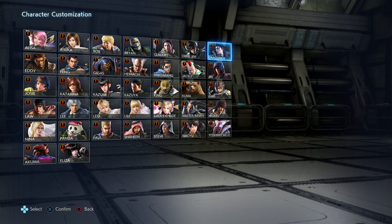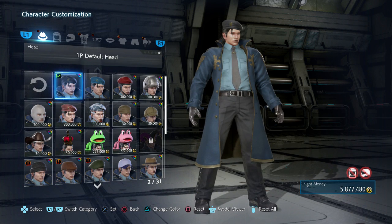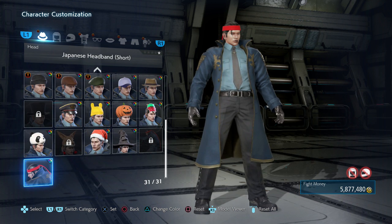Hi everybody, welcome back to more Tekken 7 character customization. In this one we're going to be turning a character into something that he could obviously be. We're going to be changing Dragunov into Snake from Metal Gear Solid. I think this is one of the more obvious characters that you can change a Tekken character into.